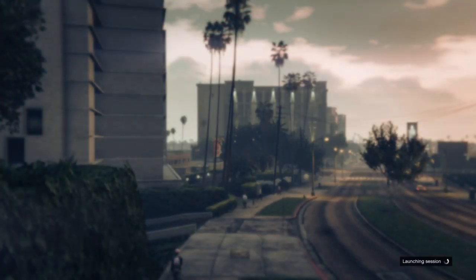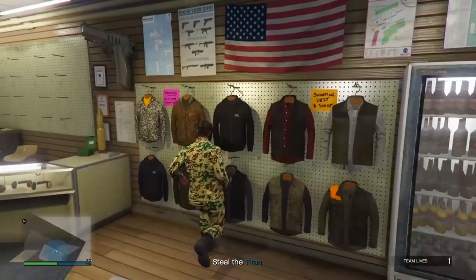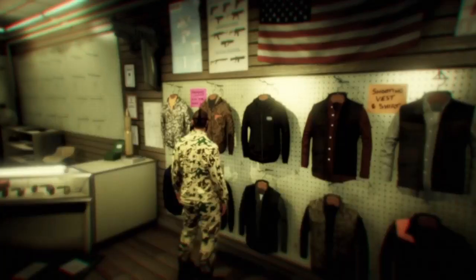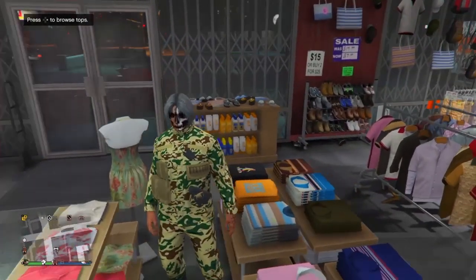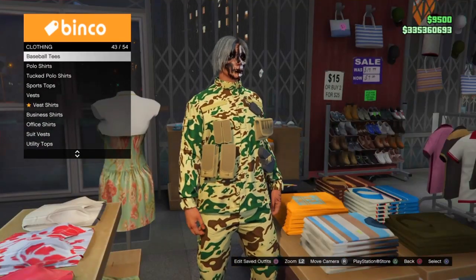Start it up solo, and when you spawn into the mission you will notice you now have the pouches glitched by themselves. From here, come over to the ammunition store and save your outfit, then exit the mission through your phone. Once you spawn back into free mode, come over to the clothing store, go to the top section, and go to sweaters.